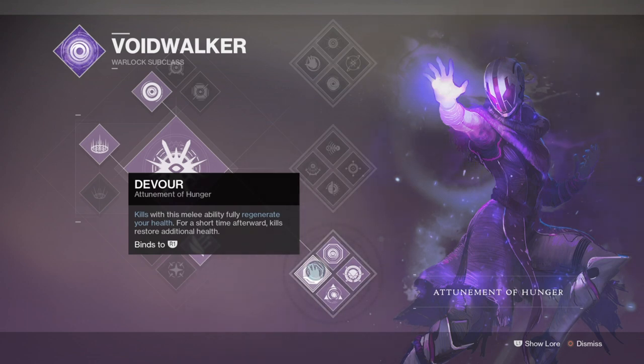But instead of running with the Nezarac's Sin exotic, we will be using Verity's Brow instead to further enhance the amount of grenades we get and then use the exotic's perk to further enhance the amount of damage the grenades will do. This overall will offer you more bang for your buck when compared to Nezarac's Sin, but only just.